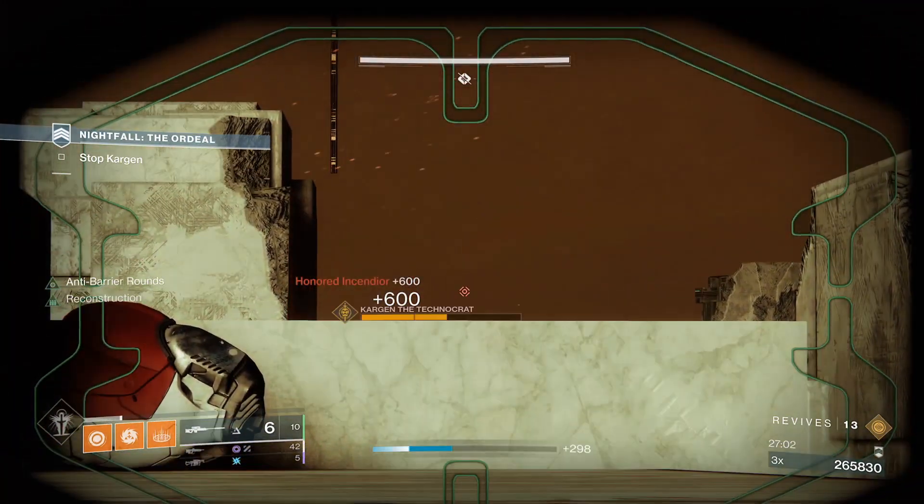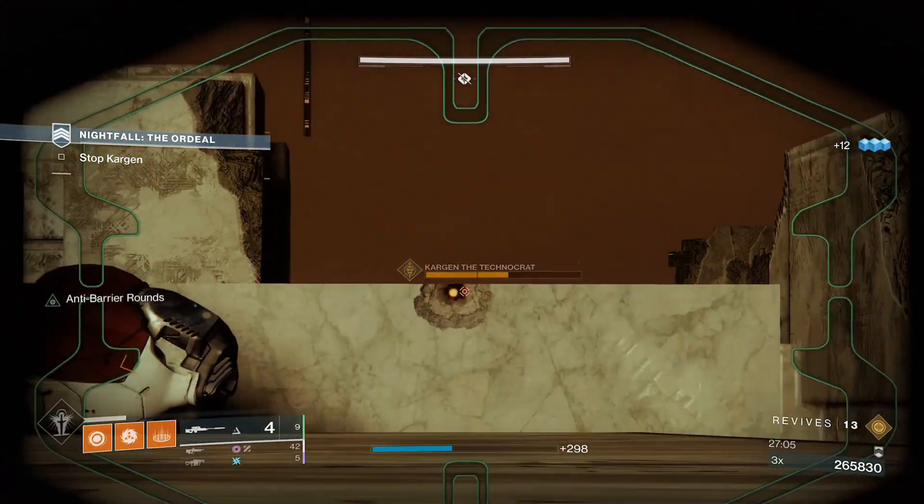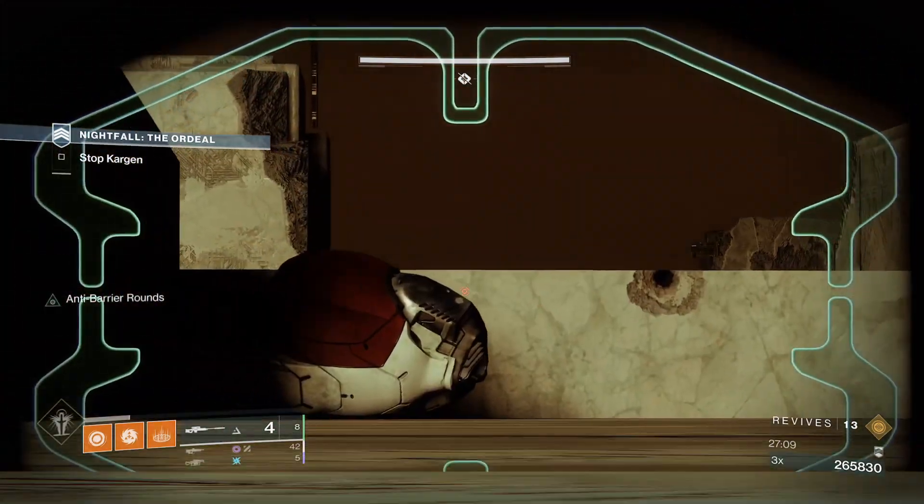The main spot to stand is right here. You should be able to snipe his crit, use Anarchy, or even grenades. This will draw enemy aggro, which is also helpful for your team.